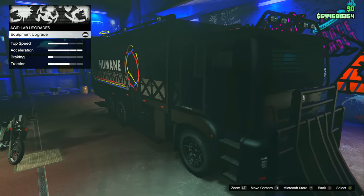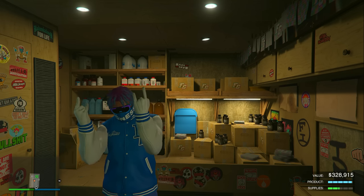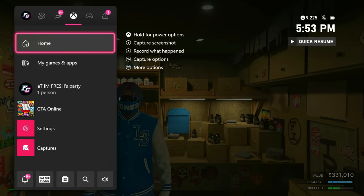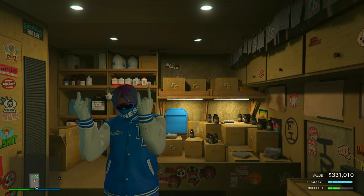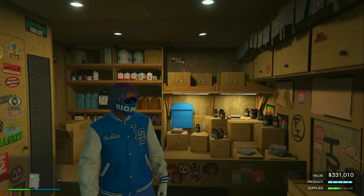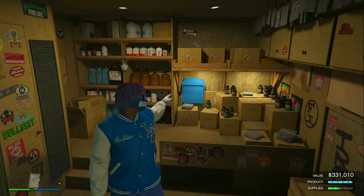After those 10 Fooligan jobs the upgrade will be unlocked. Now it's time for the fun part — selling the product. It took me exactly one hour for my product to go all the way full, exactly one hour ahead of the time I showed you previously. You can sell it in an invite-only session and walk away with three hundred and thirty-one thousand dollars.